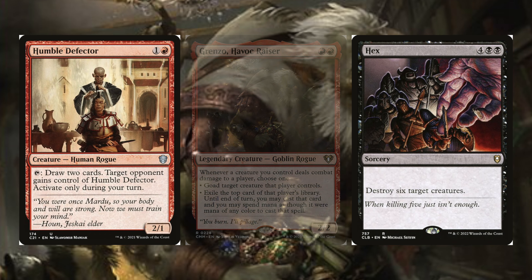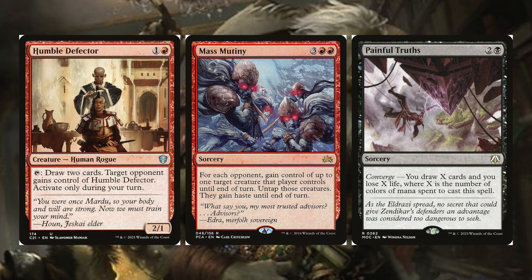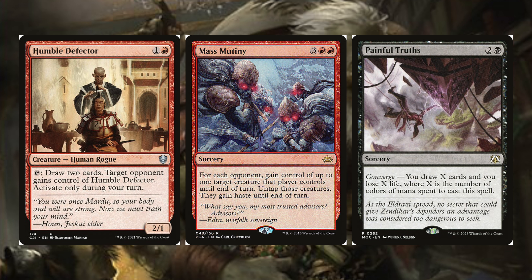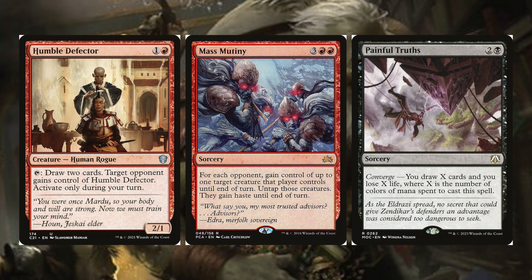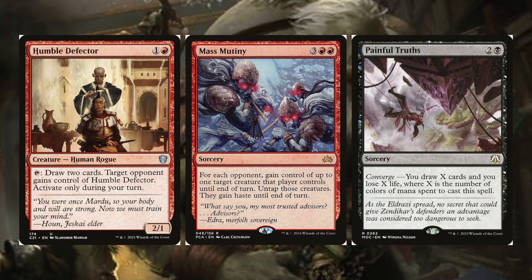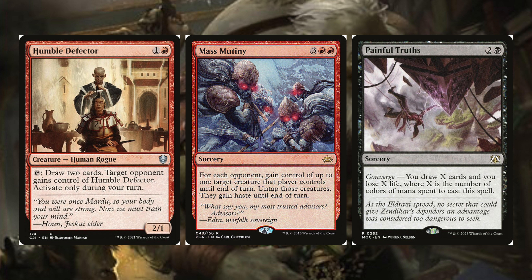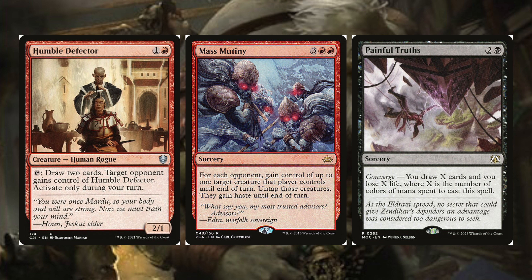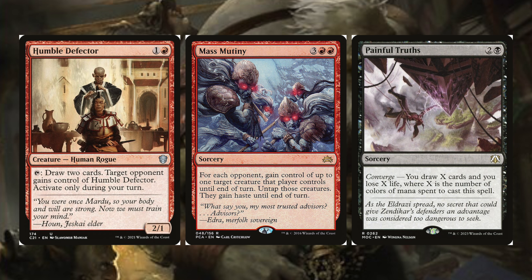Last three cuts: Humble Defector, Mass Mutiny, and Painful Truths. Humble Defector lets you draw two cards but target opponent gains control of it — you're probably never getting it back, and I don't want to give opponents benefits. Mass Mutiny is three, red, red sorcery: for each opponent, gain control of one target creature they control until end of turn. There are just cheaper ways to do this, and unless they have outlaws I don't really care. Painful Truths is two and a black sorcery — converge, draw X and lose X life. There are already cards that guarantee draw three, lose three, so Painful Truths isn't the best version.